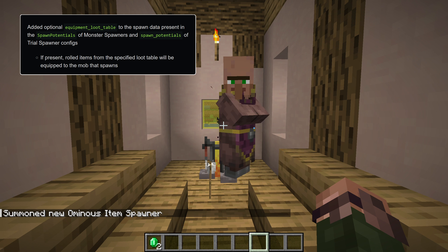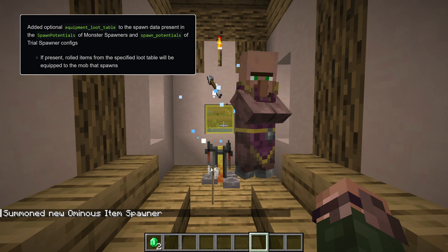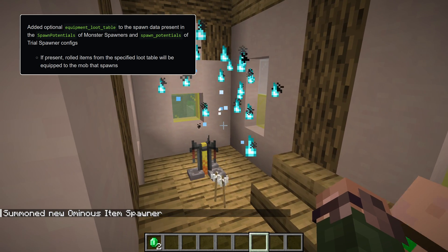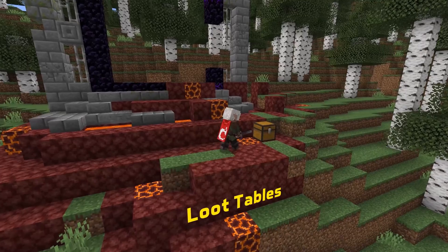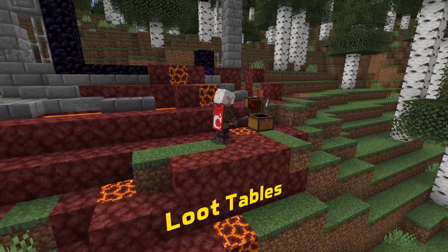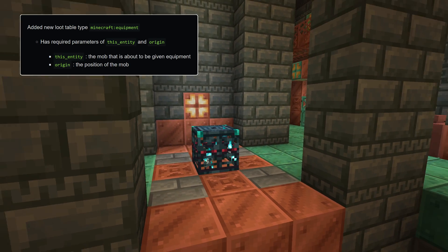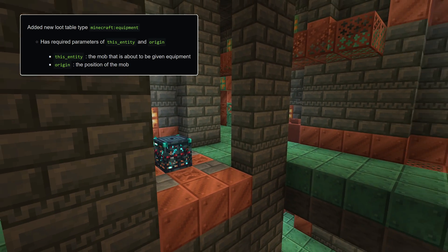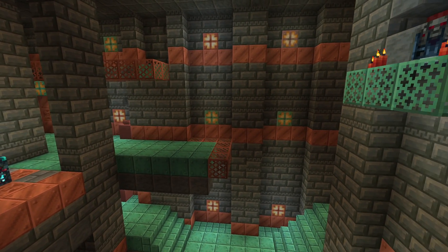The block entity data for monster spawners and trial spawners has a new optional field in the spawn potentials called Equipment Loot Table, which if present specifies a loot table to use for equipment on the mobs as they spawn. There's a new loot table type, minecraft:equipment. This is used for a new loot table in the Experimental Update 1.21 pack — equipment/trial_chamber — set in the field just mentioned on trial spawners. The copy_components function has been extended.